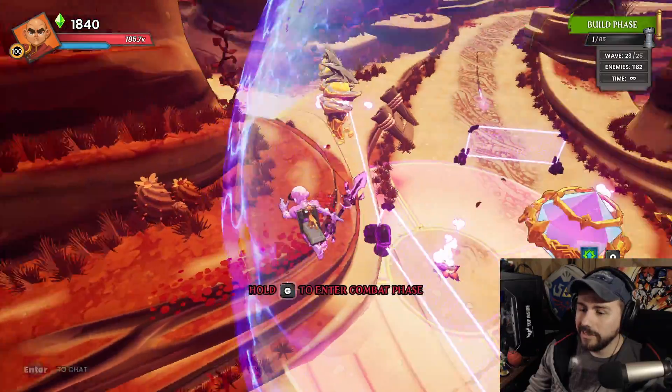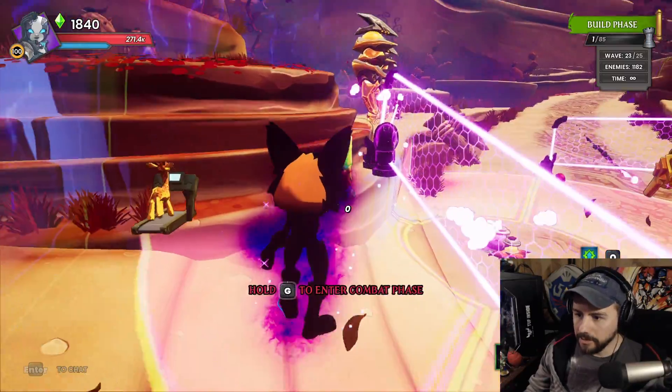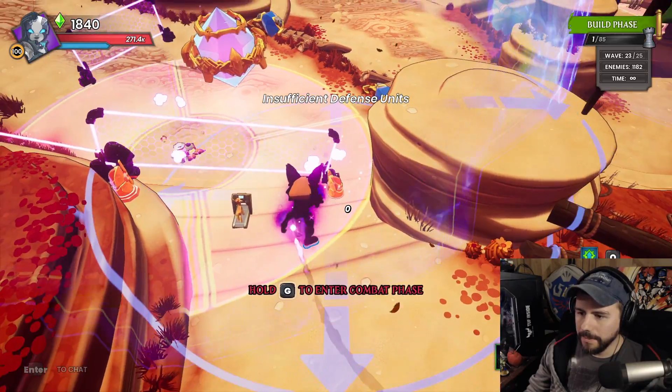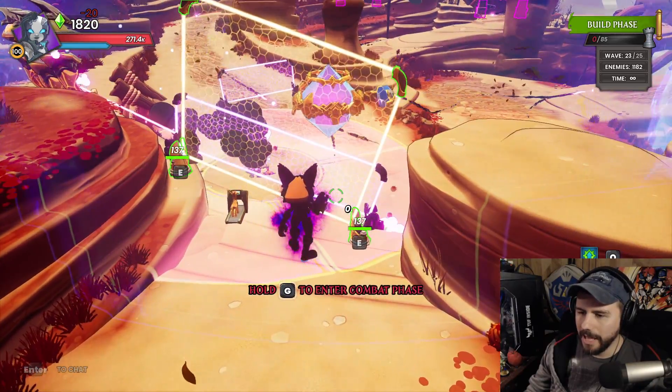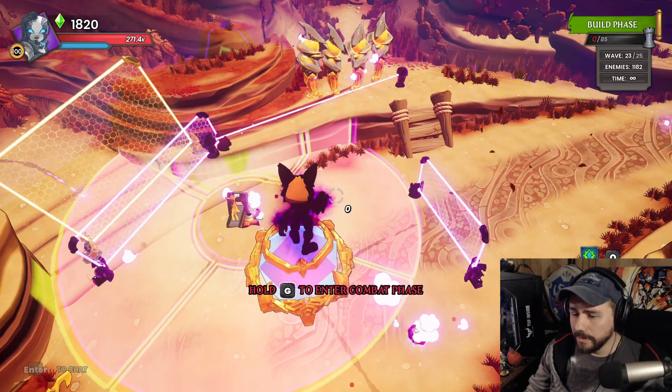We've got one DU left. What I like to do with that one DU is chuck it right here as a reflect, because you do get some archers that make it over here before they get blinded, and your crystal could take some damage early if we don't have that reflect. And that completes the build.